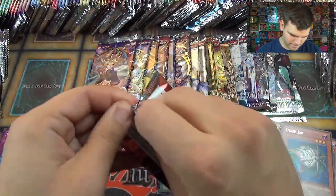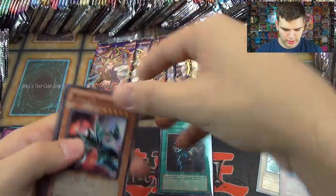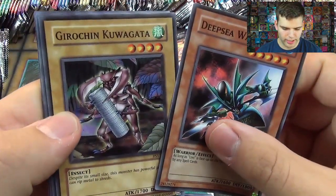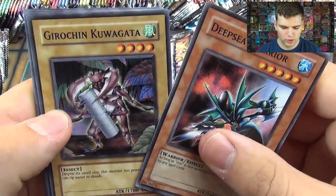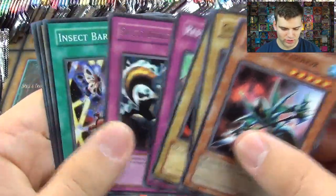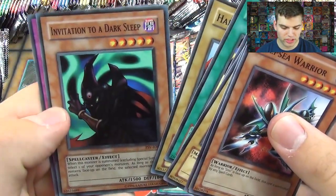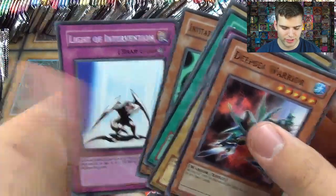Now Pharaoh's Servant: Deep Sea Warrior, Gyro Chin, Kuwagata, Steel Ogre Grotto, The Respect Play, Skull Invitation, Insect Berry, Harpy's Brother, Invitation to a Dark Sleep, and Light of Intervention.